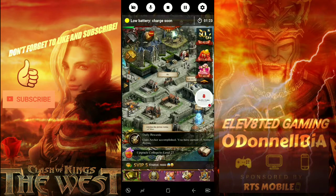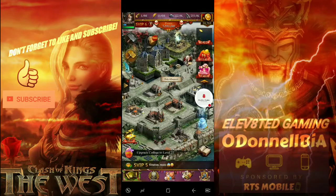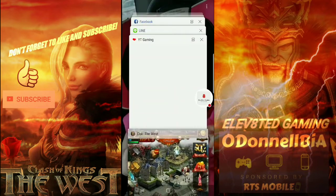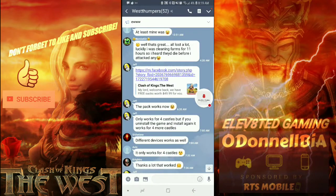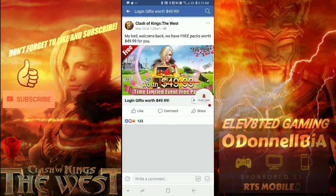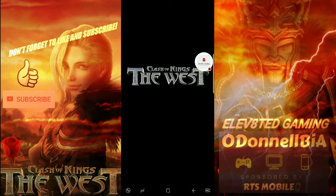So basically what we're going to do is, once we are in a new account — or if you have not opened the game yet — we're going to close this out. Click on the link for Facebook, and you have to have the Facebook app in order for this to work. Close the game, open the link, it'll open up in the Facebook app, and we're going to hit Play Game.